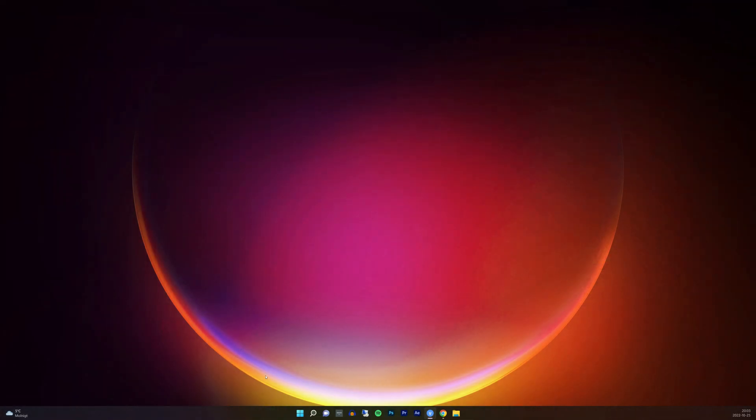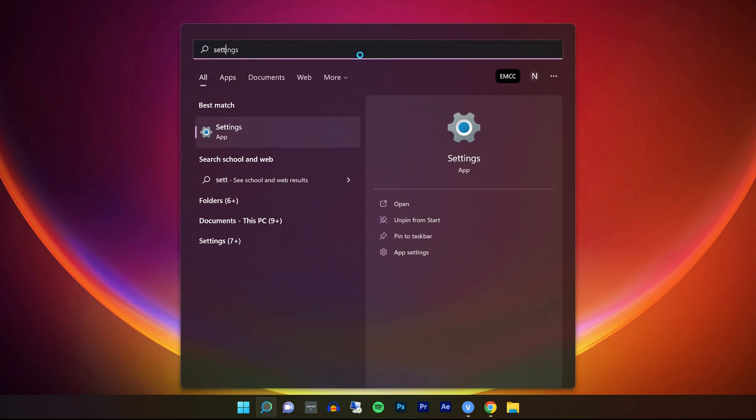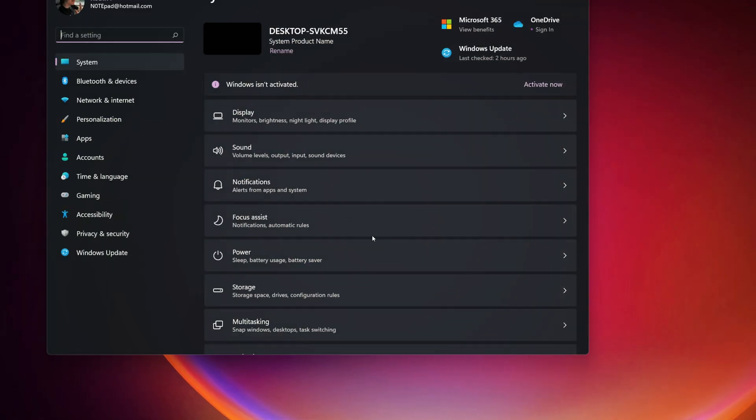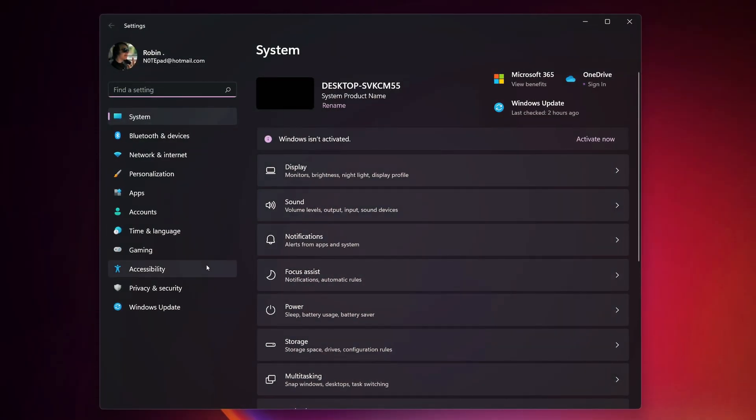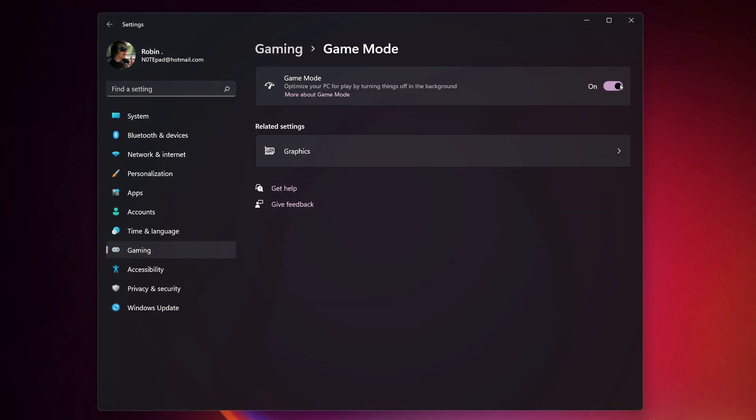If you want to try and turn this feature off, press the Start button, type 'settings' in the search box and then select Settings, choose Gaming, then Game Mode, and then turn game mode on or off. And that's it!